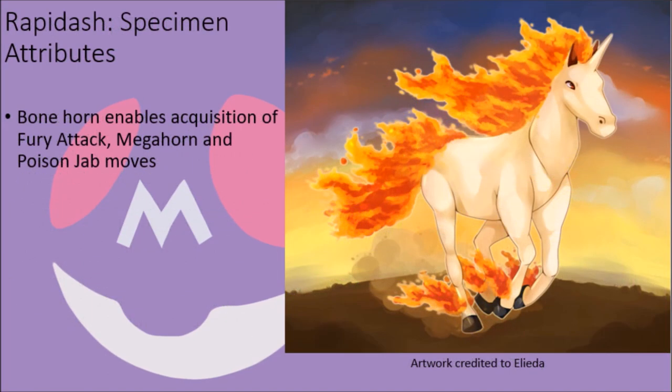Rapidash, despite merely looking like enlarged, more mature versions of Ponyta, have a number of anatomical and behavioral traits that make them distinct from their pre-evolved form. For one thing, in evolving, these creatures develop a horn that is made out of bone, with only a thick layer of skin stretched over it. Thought by some to be the inspiration behind the mythical unicorn, the point on this horn is quite sharp, and it enables these creatures to learn the Fury Attack move immediately upon evolving. Plus, it grants them access to Megahorn and, in combination with a minor venom gland that is located near the base of the horn within the surrounding soft tissue, the Poison Jab attack.